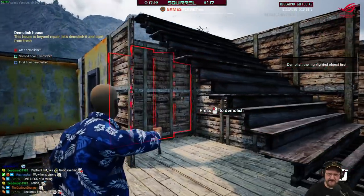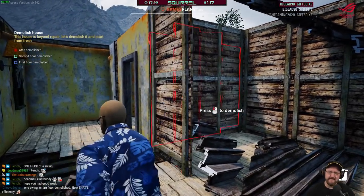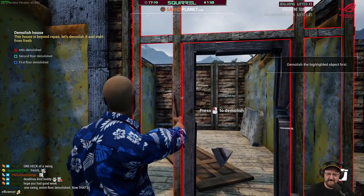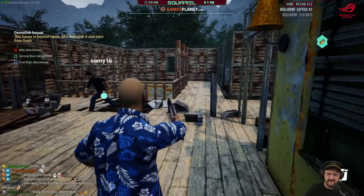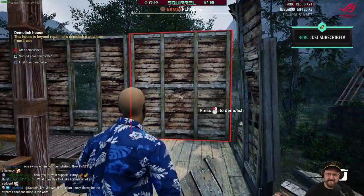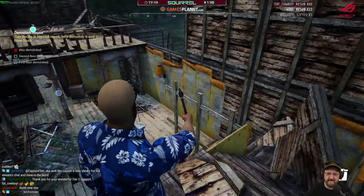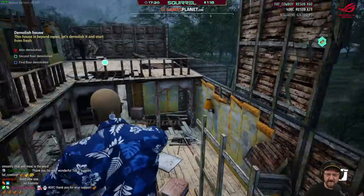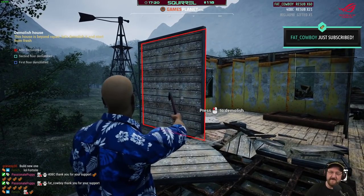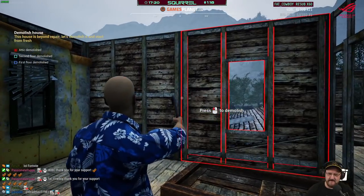What's going to happen to the radio and the mattress and stuff? I'm assuming if you don't remove it, it'll get destroyed. I don't think we can remove it because the only option when I looked at it was to turn it on. Yeah, but did you have a crowbar in your hand at that time? The mattress I've just destroyed. We want to keep the radio if we can. Back Cowboy, thank you for Tier 2, five years. 40 BC, welcome back, 21 months.